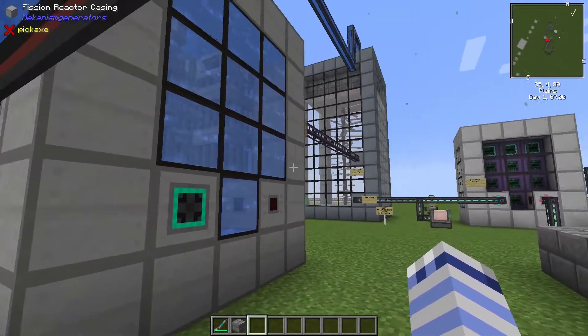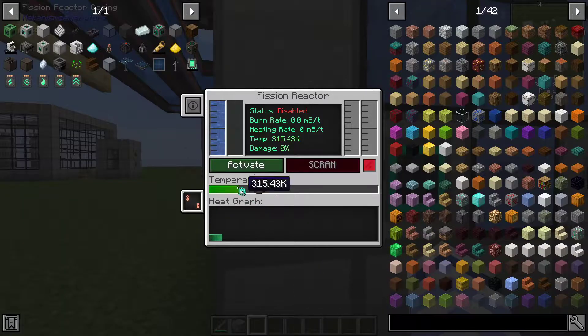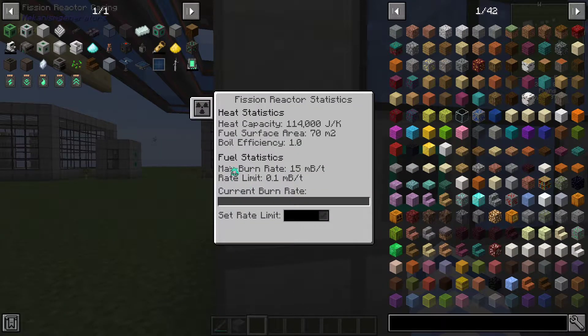Once you have everything hooked up, right-click on the reactor to view the interface. Click the little button in the upper left — this will give you the operational characteristics of your reactor. On the bottom is a text input field where you'll specify what your reactor's burn rate is. As long as you have enough water being returned to the reactor you can achieve the maximum burn rating, but I recommend you increase the burn in increments rather than going from zero to maximum.